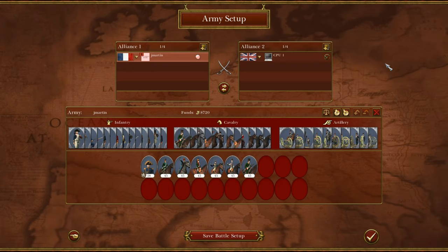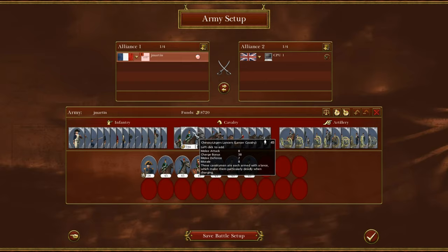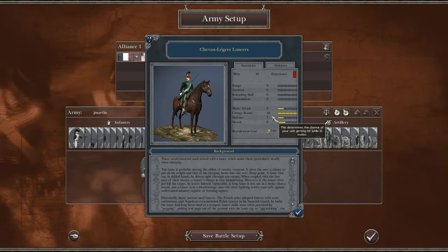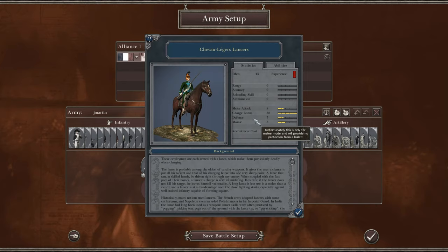I want to be kind of brief and not get super technical. Warren, go ahead and make a companion video where you describe the exact mechanics of charge bonuses and such. The three relevant statistics you're looking at with a Cav unit are the charge bonus, melee attack, and melee defense. The Cav kind of come in two flavors: light cavalry and heavy. The light ones move a little bit faster and regenerate stamina faster.